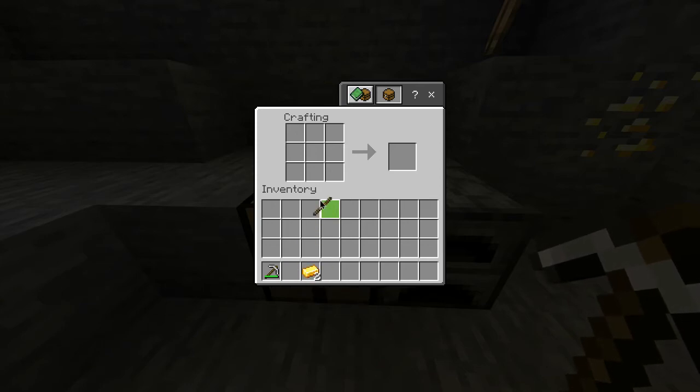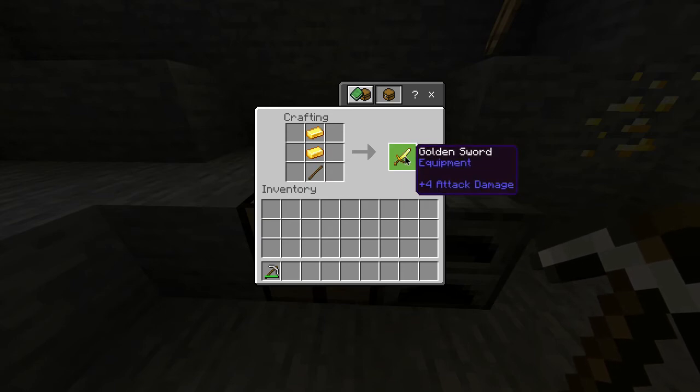To do this, grab the stick and place it at the bottom of the crafting grid, then place the gold ingots in a vertical line just like this until you get yourself a golden sword.